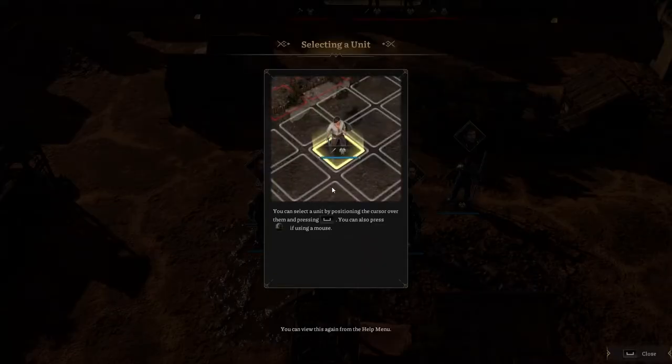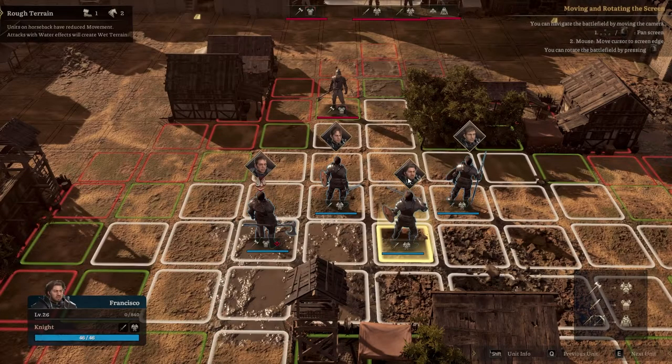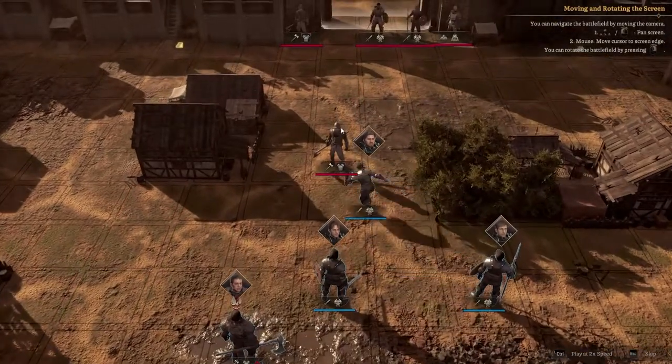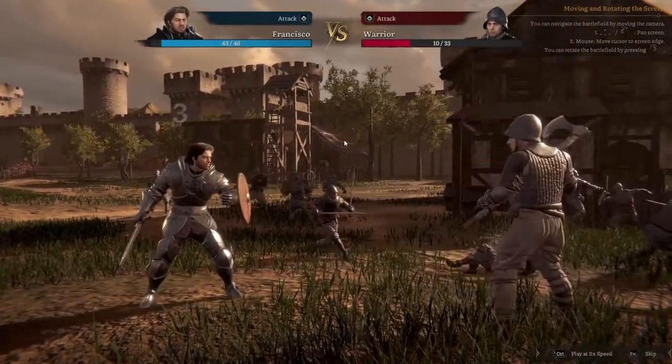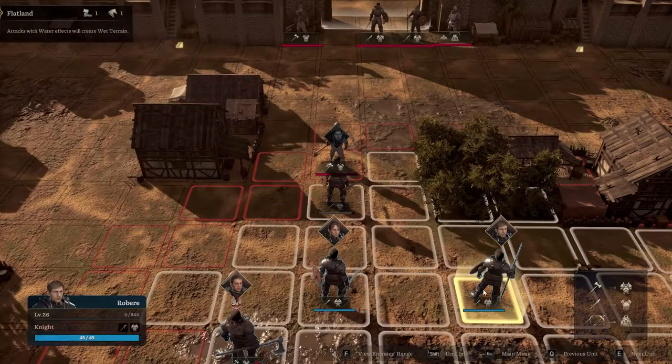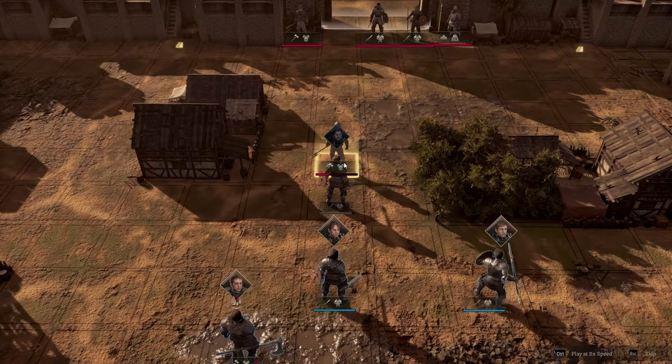Alright, so I get turn one here. You can select a unit by positioning the cursor over them and pressing space, or use the left mouse button to move. It says select a unit to move, then after you complete the move their command window will open and choose attack. 'I may not be smart but I know how to hurt.' This actually reminds me of Fire Emblem and also a mixture of Advance Wars, but with a whole cinematic feel to it.